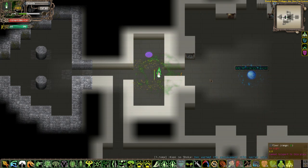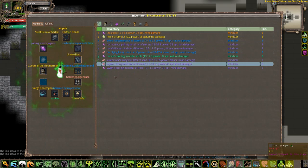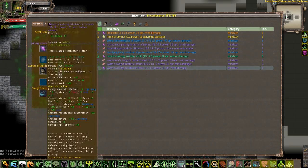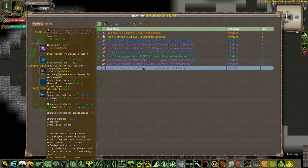Hello everyone and welcome back to another episode of Tales of Majeal with our snowman summoner Looptie. So off screen I went and we won't actually show that because it's awesome. Hey, you'll see it in a sec — it's part of a set.